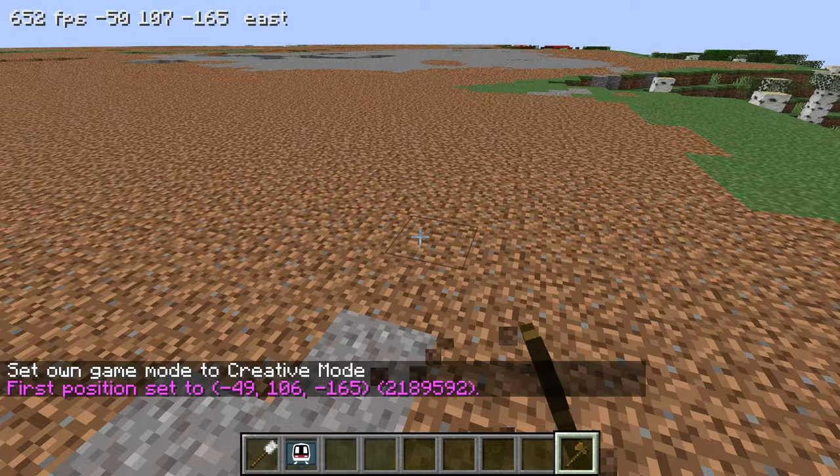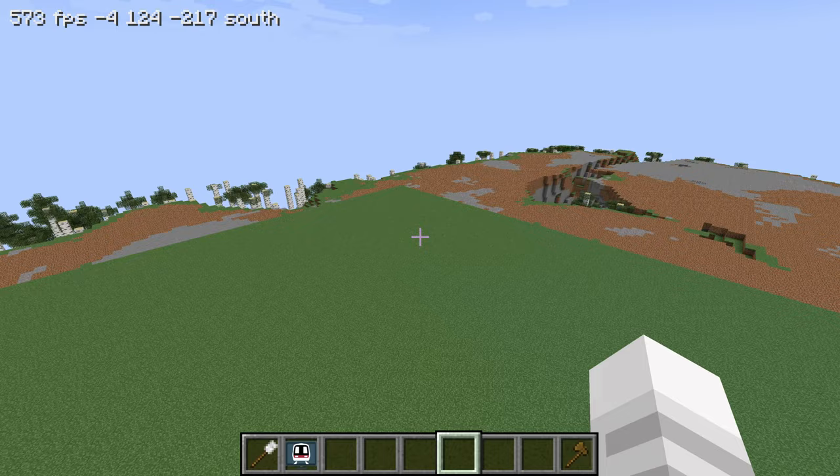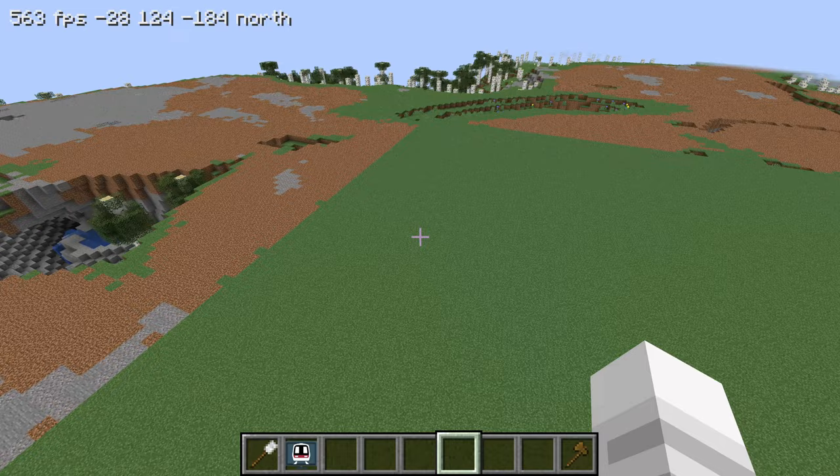The wooden axe gives us more control with WorldEdit - it makes it easier to select positions. I'm going to replace some of this dirt to grass so it looks a bit better. It'll also clean up some of the stone patches as well, and the ores sticking out, and some of the ravine holes. I don't really want too much of that.